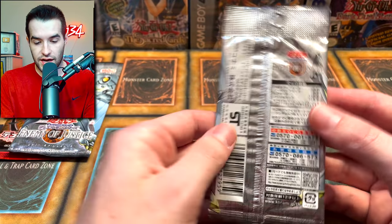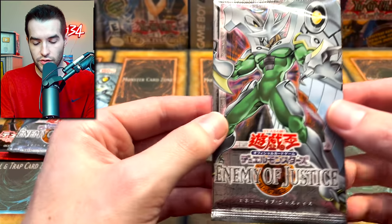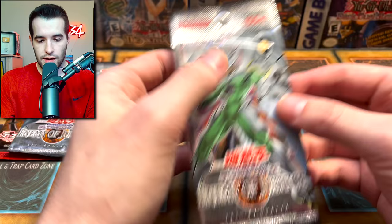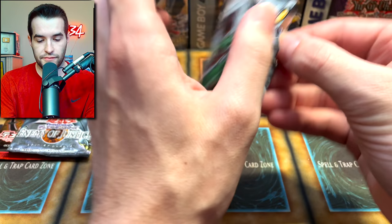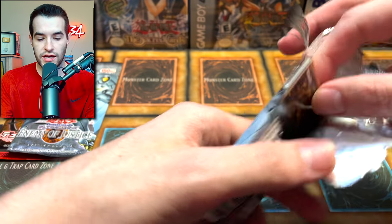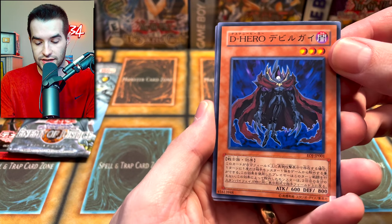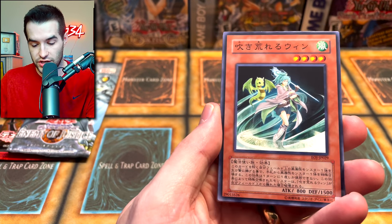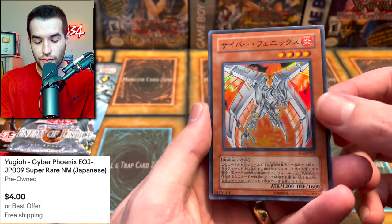We're gonna open these up. I'm not exactly sure — are these Korean? Wait, no, these are not Korean. These are Japanese. Korean usually has more circle-y writing, and this doesn't appear to have that, so I think this is OCG — Japanese. I can discern between the two now. We ripped it open and got a Bruxon — oh, it's a super rare!